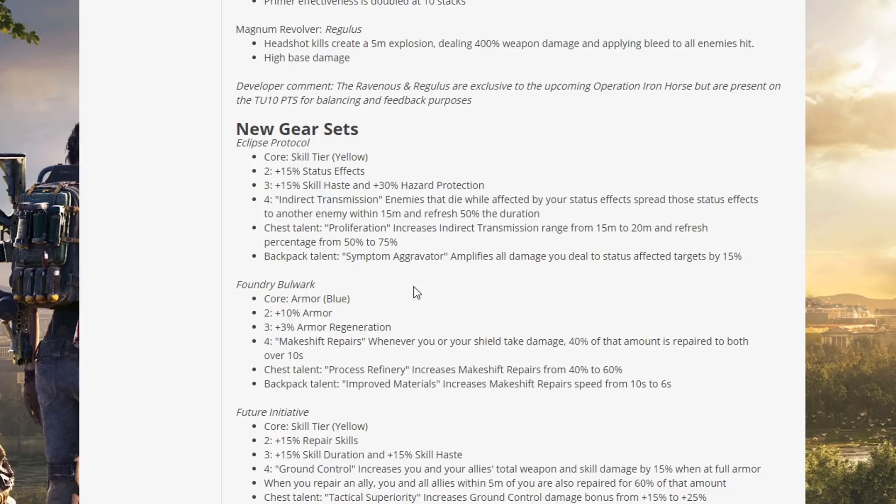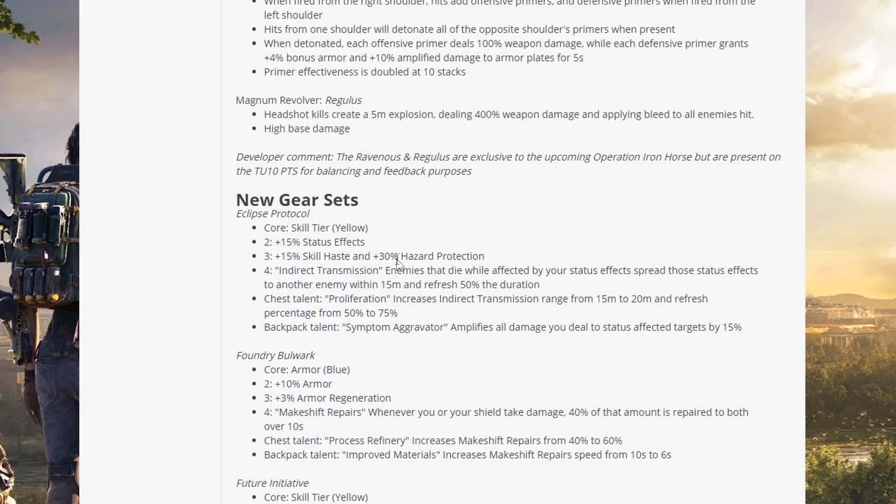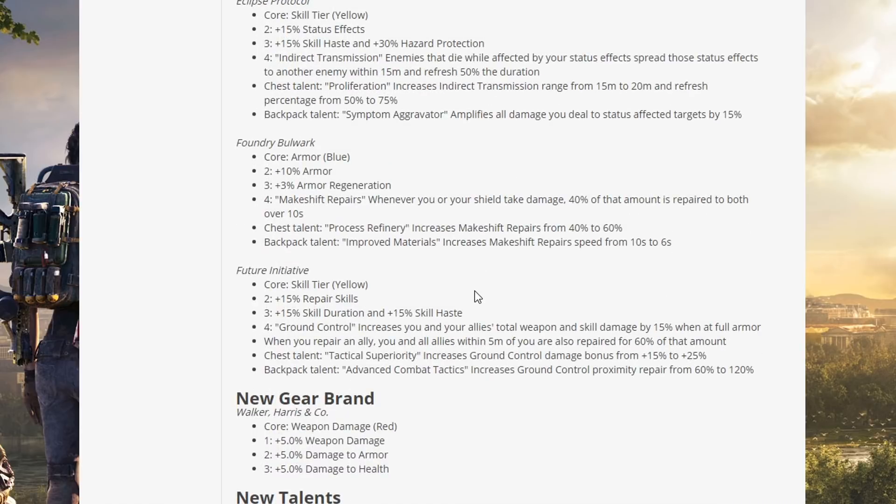The backpack talent Symptom Aggravator amplifies all damage you deal to status effect targets by 15%. It's worth noting that gear sets tied to upcoming raids give an indication of what to expect — status effects are clearly going to be a big thing for the next raid, so hazard protection is going to be needed.